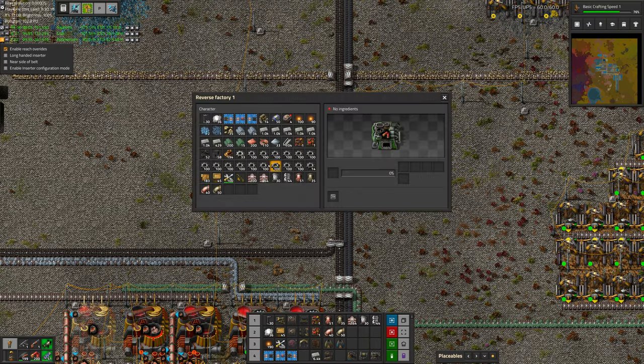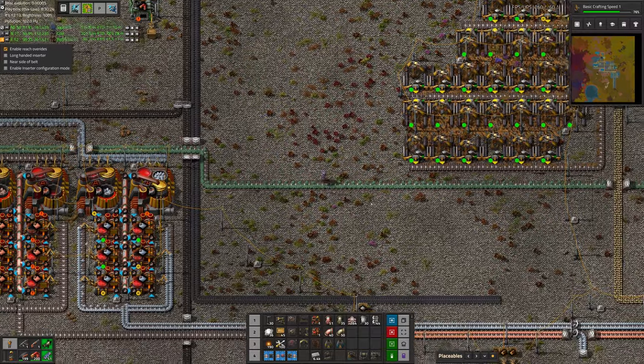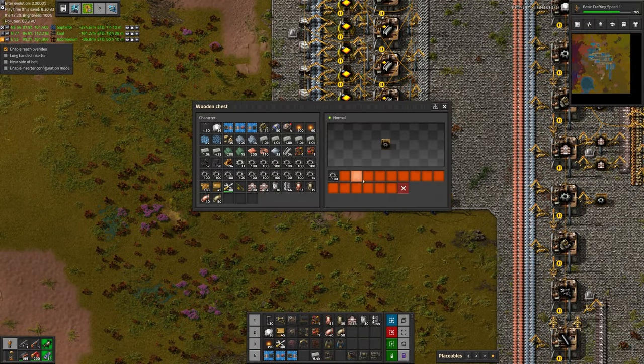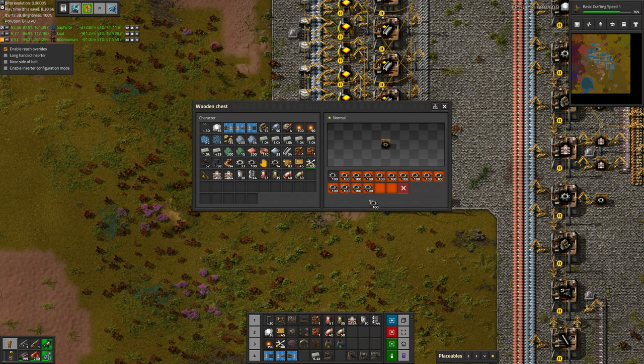It looks like I made too many steel gear wheels here as well — that might explain where some resources went. Reverse factory to the rescue... or can it not do them? Oh, it's one of those things that can't be done. Sadness — we'll just have to use them slowly. If you're wondering why I use so many wooden crates rather than bigger ones: well, if I forget to limit the box it only fills up so much. It's also cheaper. We will use these eventually, but since we're on a time limit with how much Sephrite we have left, I don't want to be wasting resources.